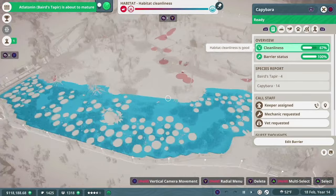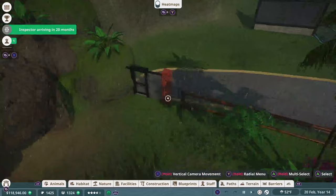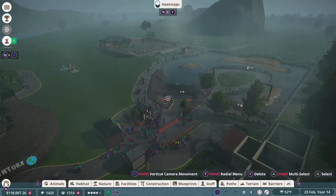Who wants to go to the zoo when it's pouring outside? Maybe we should use that as inspiration. What if today we make an exhibit that's more indoors with a lot of overhead cover from guests? Before we start on anything new, let's do a wellness check on all of our animals.